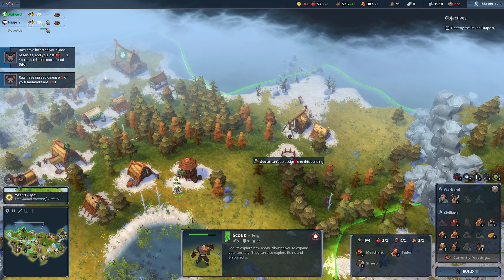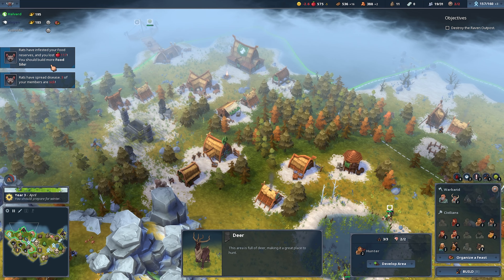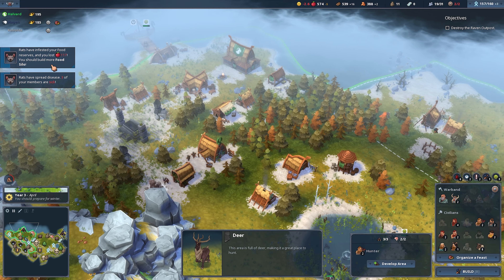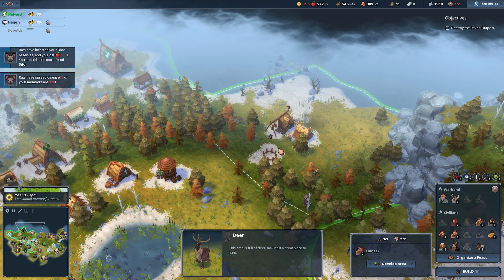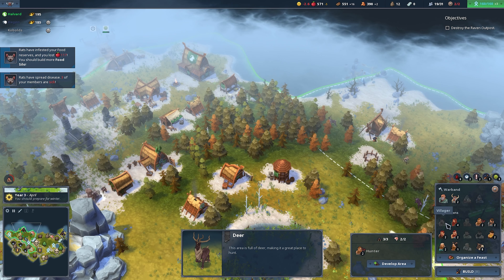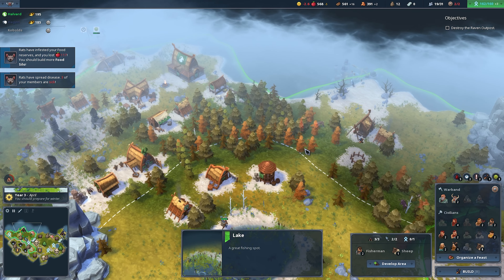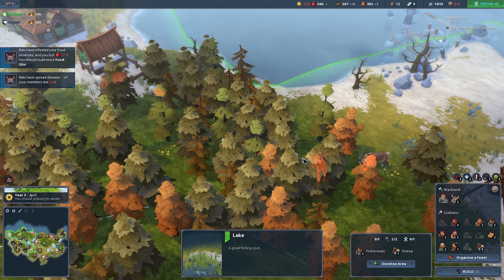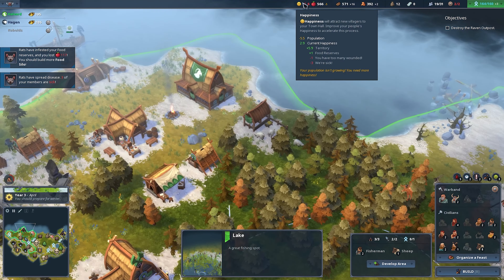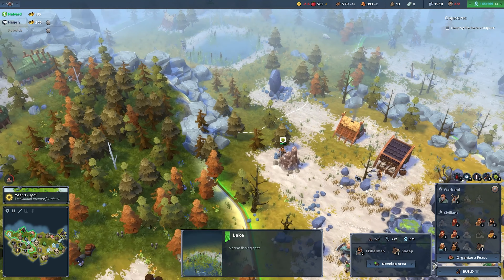We need somebody to build this. Rats have spread disease — three people are sick. Okay yeah, we need to get this food silo. Are you going over there to build? I told you to build. Them being sick is not very helpful. People are not happy too. We have too many wounded.